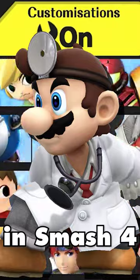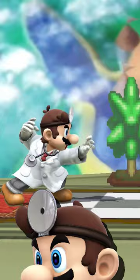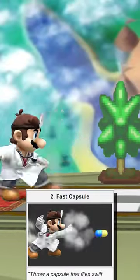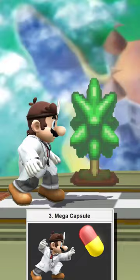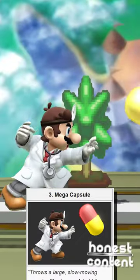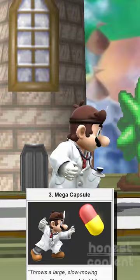Dr. Mario's custom moves in Smash 4 are the following. Neutral Special is Fast Capsule, where Dr. Mario will throw a small capsule that is not as strong as the original, but it's really speedy. Mega Capsule is the exact opposite, where it's a large, slow-moving capsule. It doesn't have a lot of range, but it's a multi-hit.